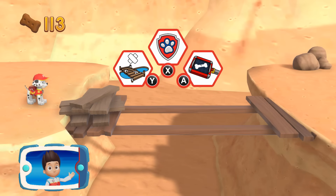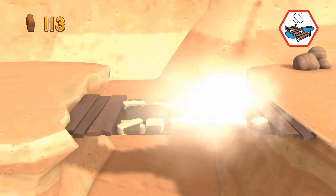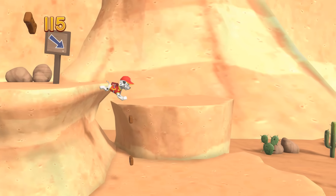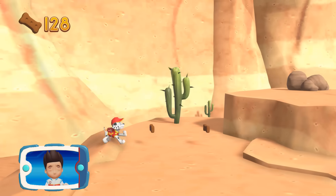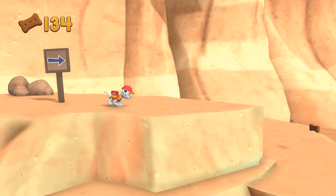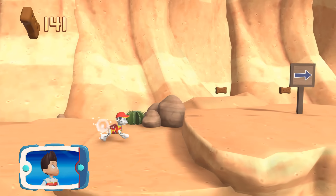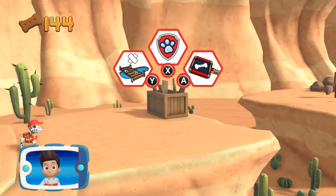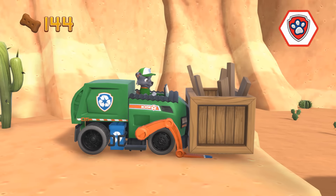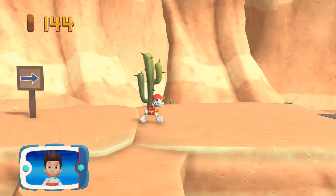Choose the pup ability that will help you to keep moving. Way to go! Collect all the pup treats in a mission to earn special pup treat awards. Find all the pup treats that you can. The gap is too far to jump. We need Rocky to use those scraps to make a longer bridge. Pick the pup ability that will help you to keep going. All right! Now we can keep moving!